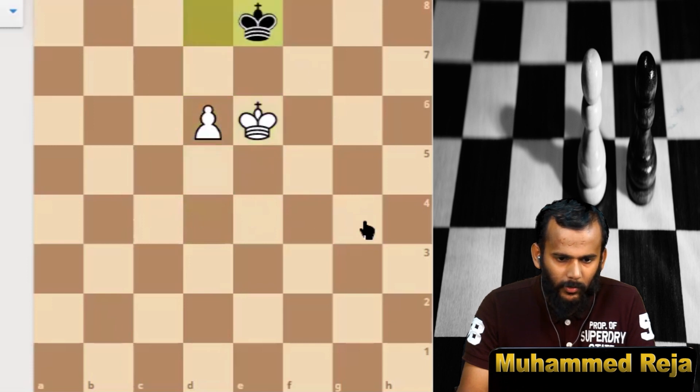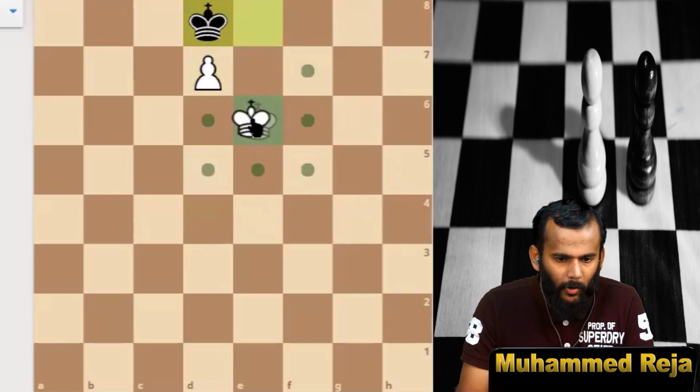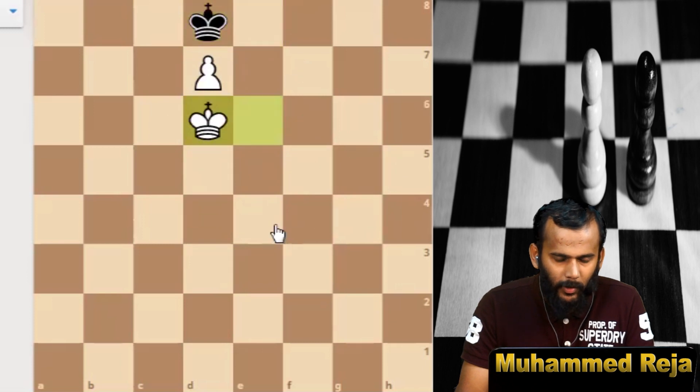Black got the opposition. Pawn to d7 — check, king to d8. Now there is no other way for white. White's only option is king to d6; if white plays somewhere else the pawn gets captured. Anyway, the game is going to be a stalemate.